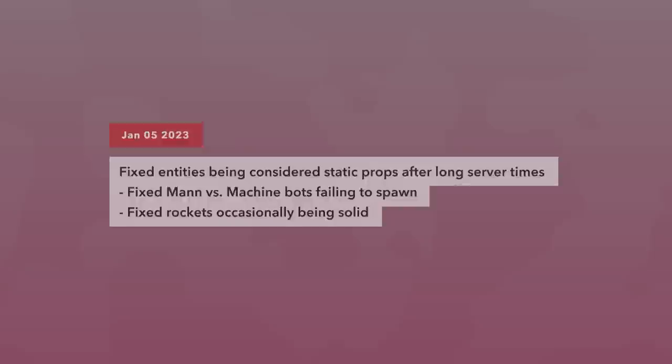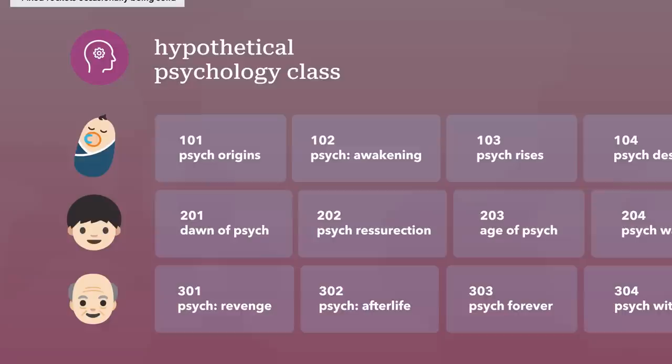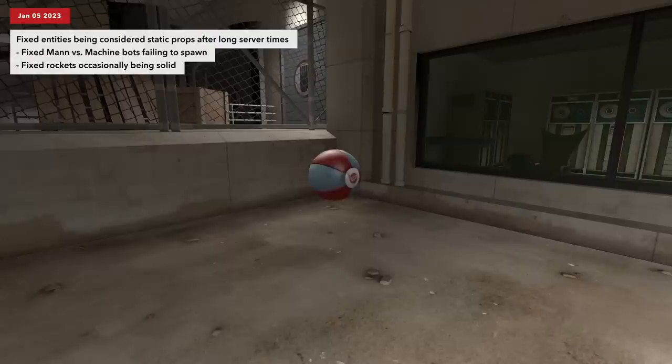If you were taking psychology, the introductory courses might be numbered 101 to 105. Then the higher level courses would start at 201, 301, and so on. TF2 uses a similar system.